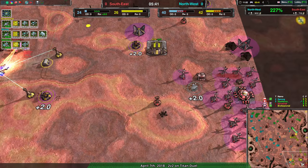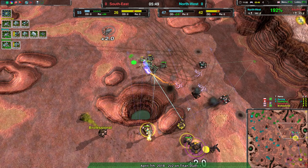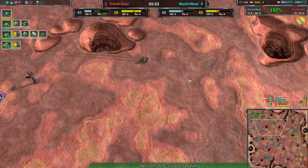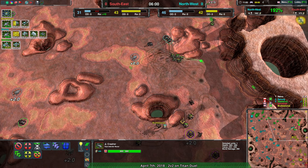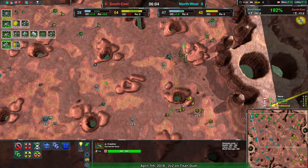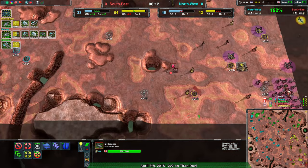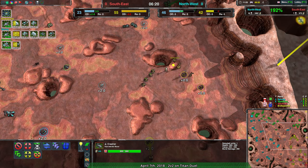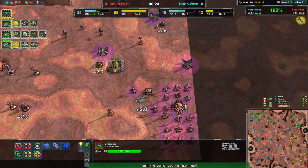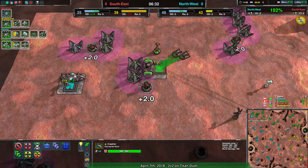Southeast doesn't have anything great for crowd control — they could maybe build a nimbus, which would be a moonshot, but considering they're dealing with a lot of small weak forces that's an option. There is a crasher up but it won't be nearly enough; nimbuses can escape crasher range. Northwest is only ahead by about 15 metal, so there is a slight possibility that if southeast builds smartly — with a bit of overdrive, rebuilds a metal extractor, adds some wind generators — they could get their economy back on track even with less territory, at least for a while.